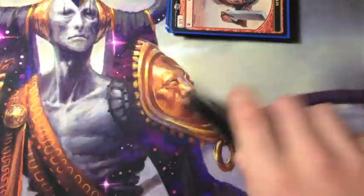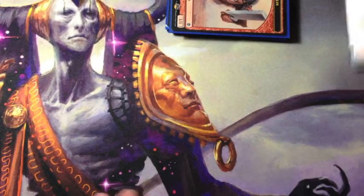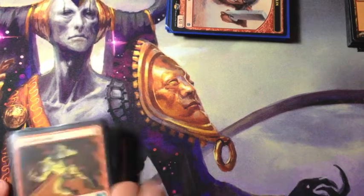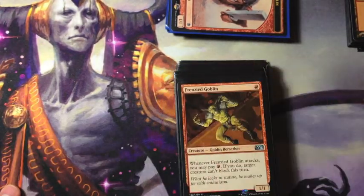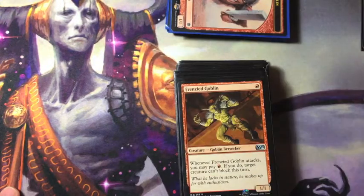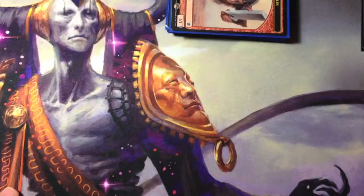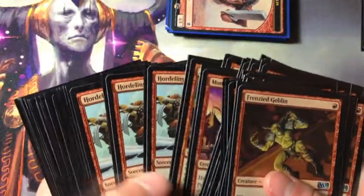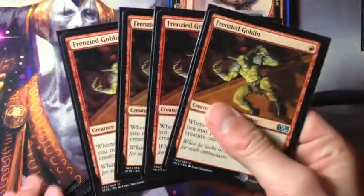Starting with the land base: 18 Mountains, that's really all you need. Simple land base for a really aggressive deck. Your highest mana cost is three, so you don't need a ton of lands. 18 is sometimes enough — you can be running draft decks. So let's start with the creatures.